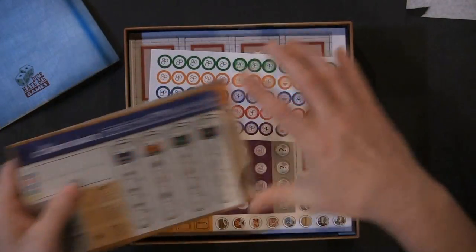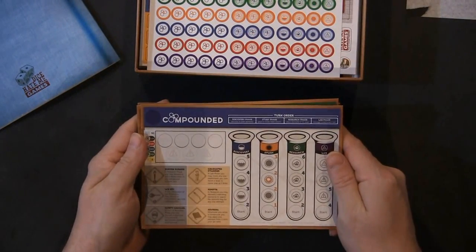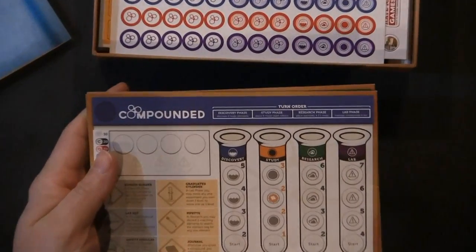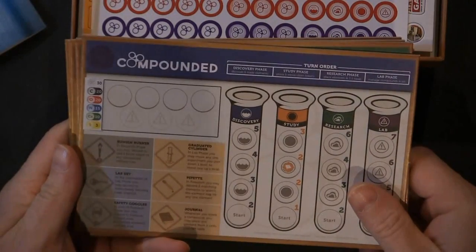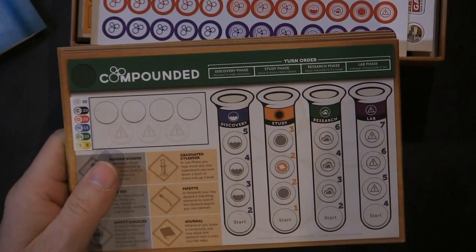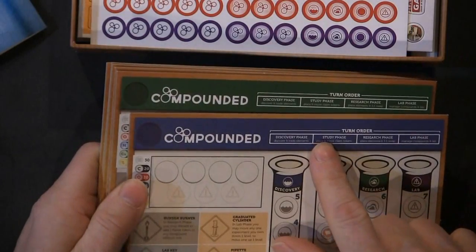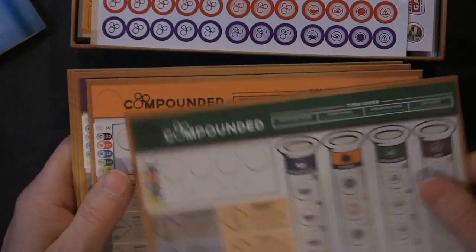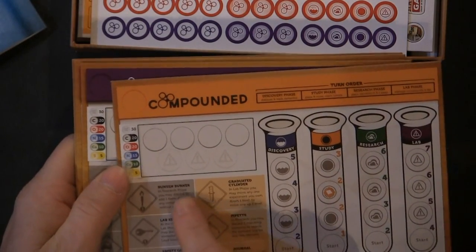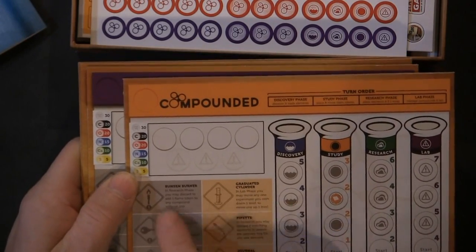Now we're going to take a look at — wow, there's a lot of little pieces too. Here is a turn order. There's a turn order quick reference card. These must be different players, because the turn order is at the top of each one of these. So you have purple, green, orange card, and then there's a key here with different descriptions of what the symbols mean.